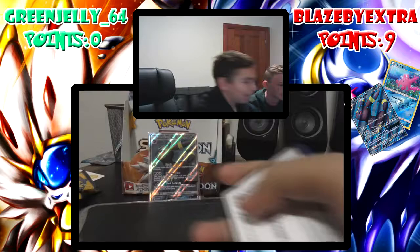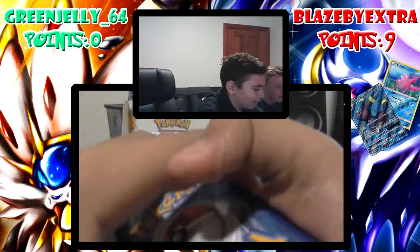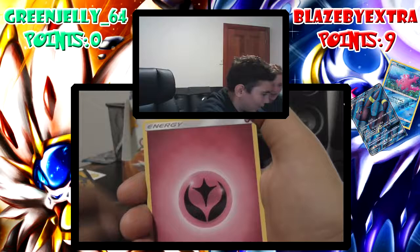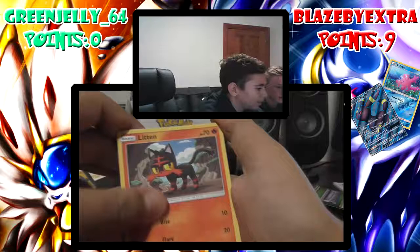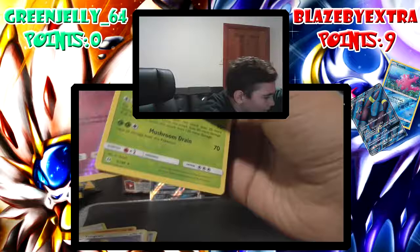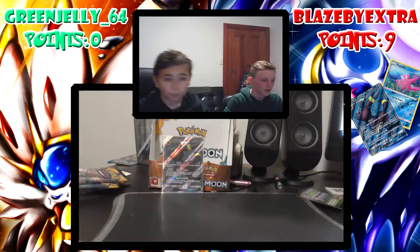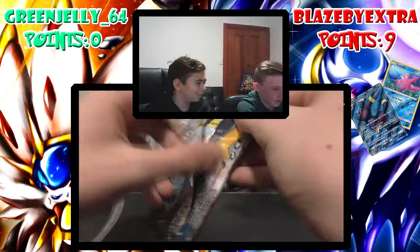Great way to start off the video. I want to get my GX now, so hopefully I can have a good ending. What if you got a secret rare — that'd be so sick! Fairy energy, Pukumuku, great ball, Dartrix, Eevee, Stufful, Litten, Torkoal, Cutiefly, Parasect — that's one point. Actually, we're back — we just had some camera troubles. In that pack I got zero points because my reverse was a common, so unfortunately zero.